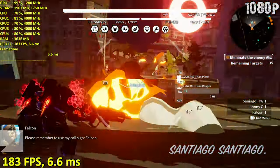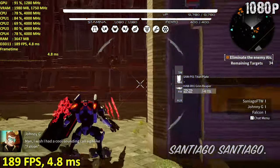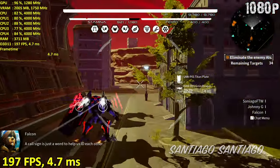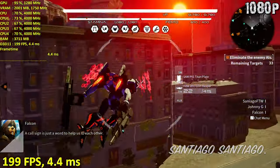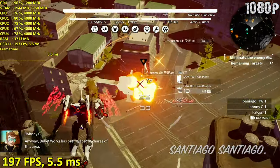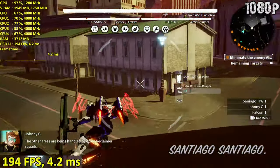Despite this game listing both TAA and FXAA, both look awful — there's tons of very obvious aliasing present. Consider forcing a higher resolution to get rid of the shimmering using Nvidia's DSR option or AMD's VSR. Running 1440p on a 1080p monitor seems to do the trick in this case.